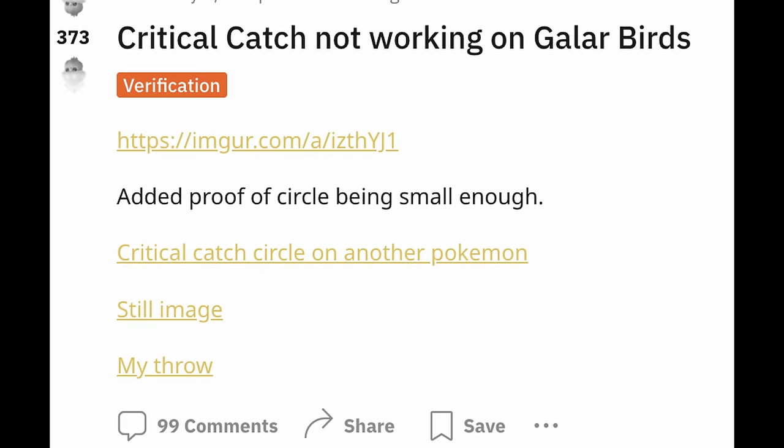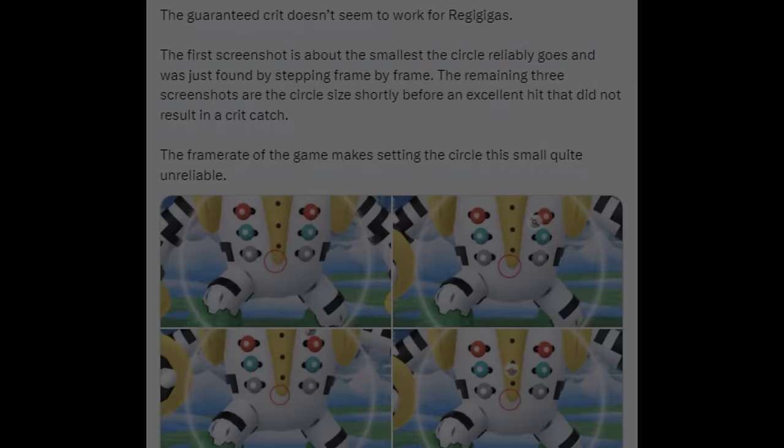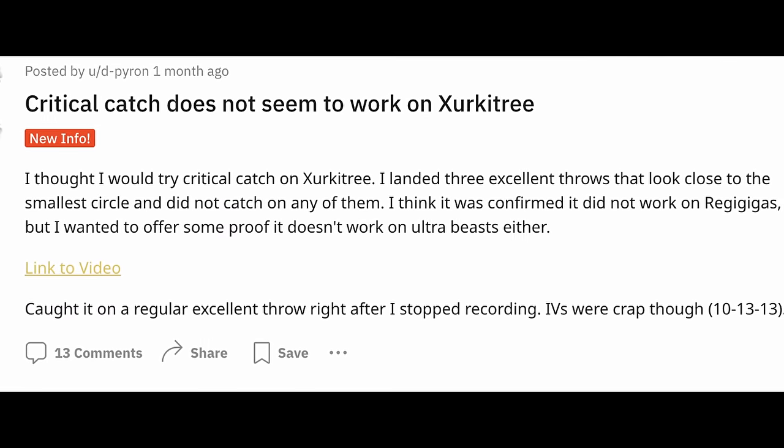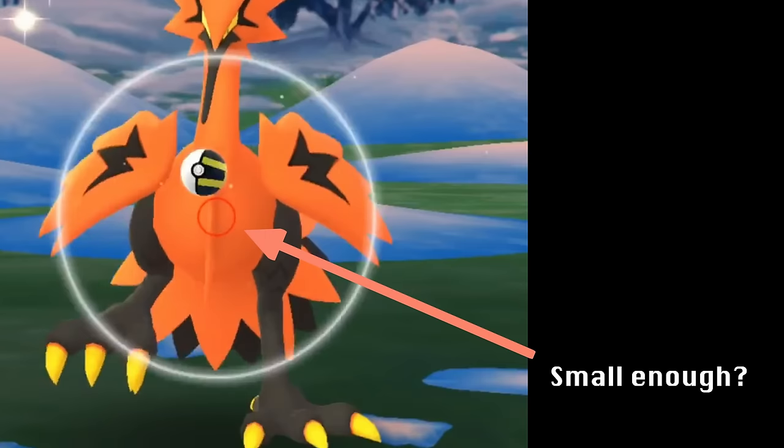Soon after the initial post about perfect throws, reports started coming in that perfect throws were not resulting in critical catches for various legendaries. I decided to check these reports to see if they provide good evidence that perfect throws aren't working for these Pokemon.